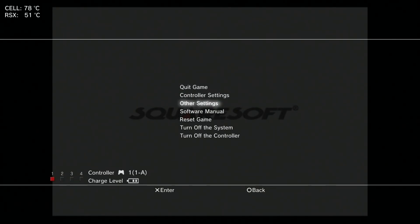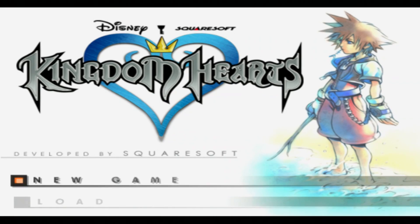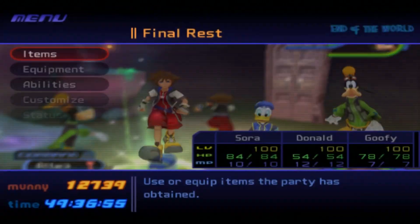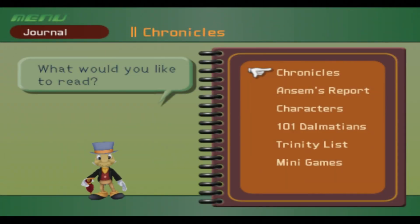This is Kingdom Hearts running in real time on my PlayStation 3. Apologies for the background fan noise — any time I run PS2 games on my Slim it kicks the fan on. I'm loading my save file now, and as you can see I'm already level 100 without having played the game at all on my PS3. This demonstrates that custom save files work on your modded PlayStation 3. All my characters are decked out to level 100, and the in-game timer shows 49 hours played. That's how you successfully transfer any PlayStation 2 save file onto your PS3.